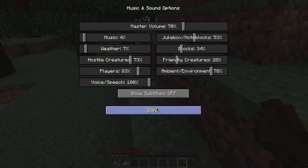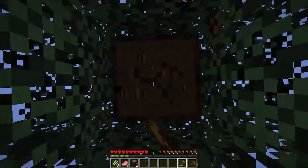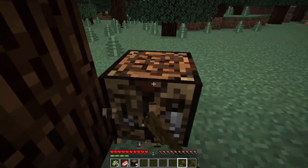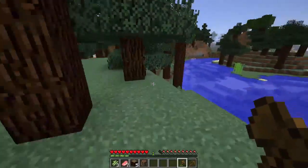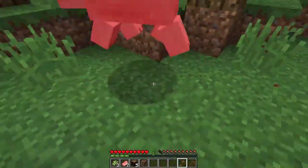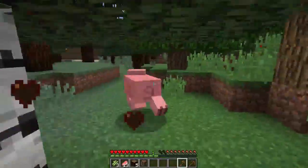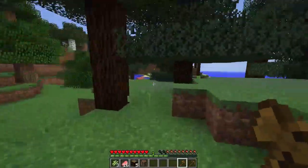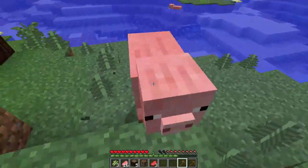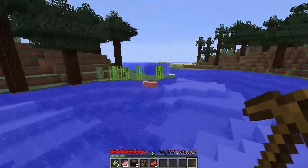Let's turn the music down a bit, it seems a little bit loud. Grab some wood - the axe seems to be really slow at chopping, maybe just because it's a wooden axe, I haven't used wooden tools forever. We obviously probably won't have diamonds when we go to fight the Ender Dragon, hopefully we'll have a diamond sword, or if I get enough diamonds I'll go for a chest plate. Unfortunately we did not get any leather there, which would have been really nice.